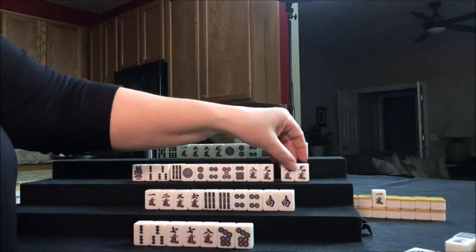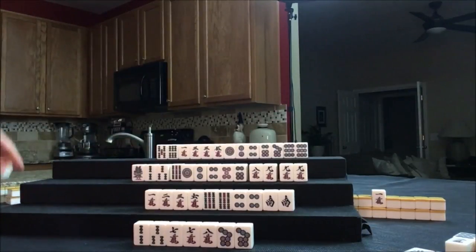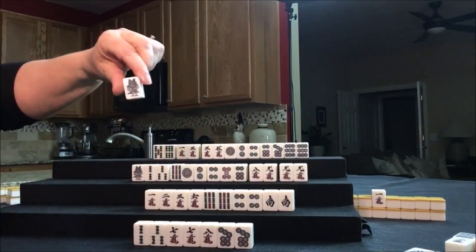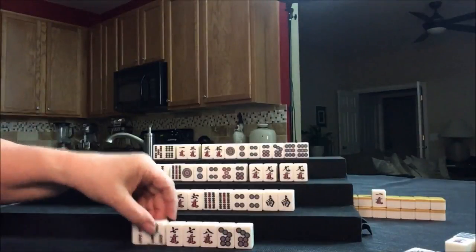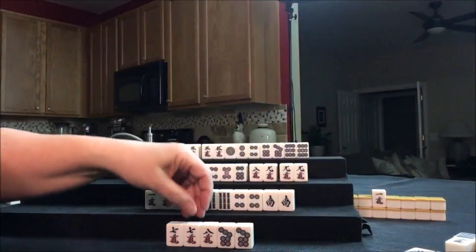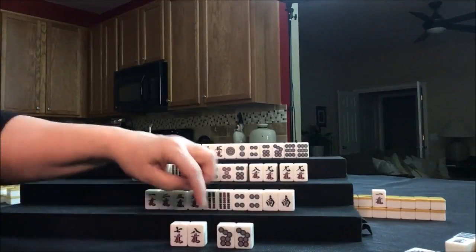We have one discard. We need a seven crack and a three dot — seven crack or three dot will make them ready. Let's draw for North: one bam — that's not helpful. So there are two two-cracks out. We don't need this one bam, it's isolated. We're going to draw — that's Chi. Chi. We'll discard seven crack. So they're ready on a six crack or a nine crack.